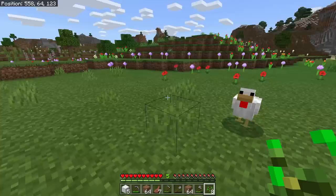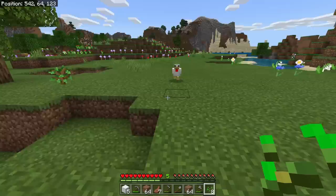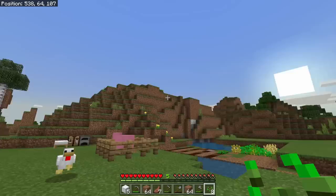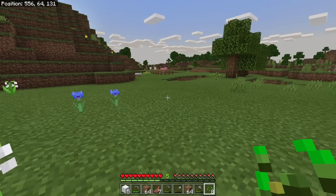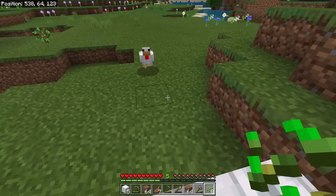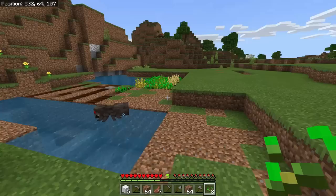Chickens right here will follow you if you hold seeds out. You feed them seeds, and if you have two chickens around that will make them breed. Also the fact that he's following makes him persistent - we talked about persistency in episode one. Persistency means this guy is not going to disappear if we go away from him. It's about to turn night time so we want to keep him close because if we get far enough away he'll lose interest and stop following.